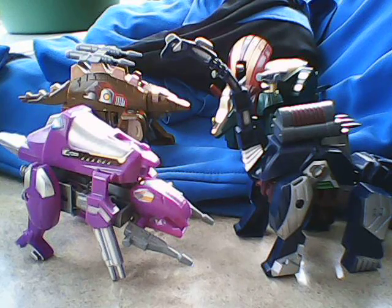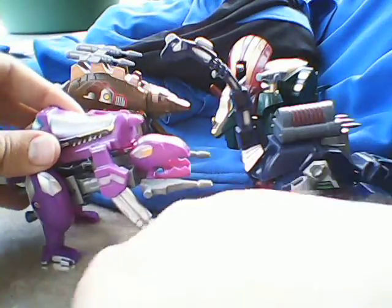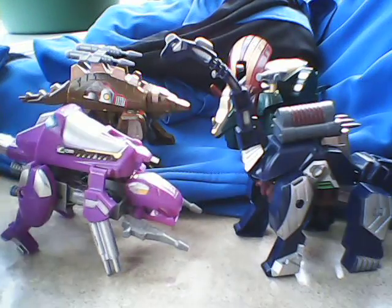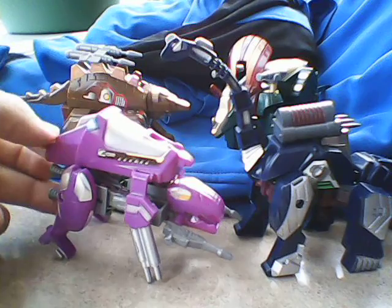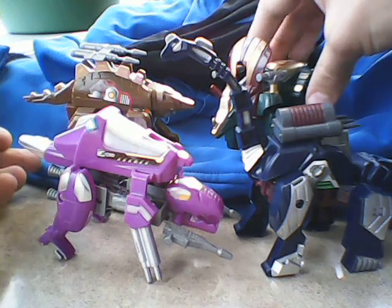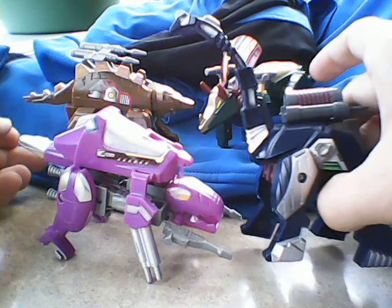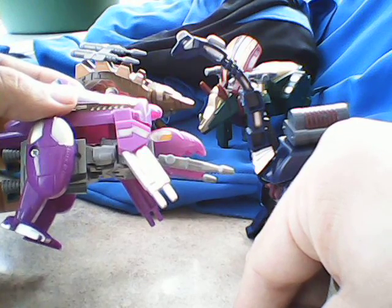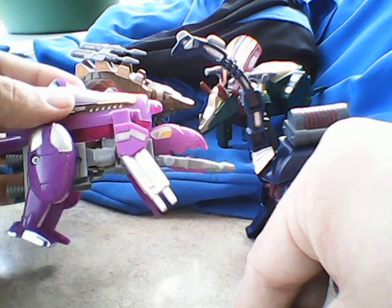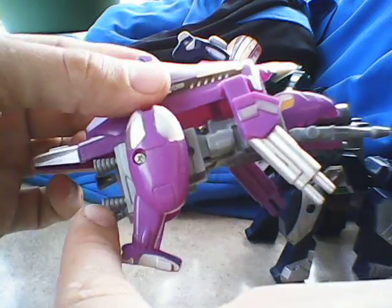Alright, this is the last review of the knockoff Chinese figures. Here we have the Dinosaur team. It comes with a brown stegosaurus, a green triceratops, a blue brachiosaurus, and a purple thing — T-Rex with butt thrusters. Yes, he has thrusters in his butt.